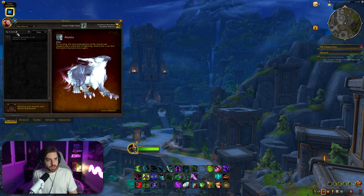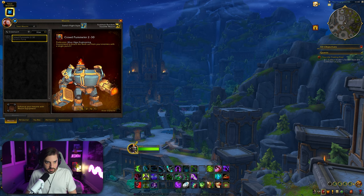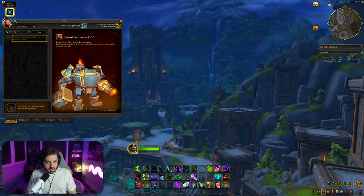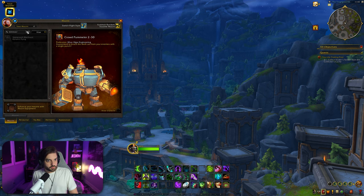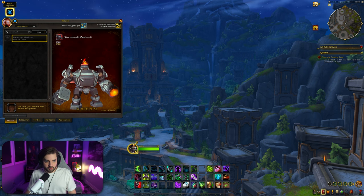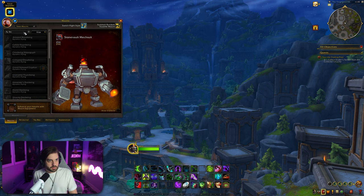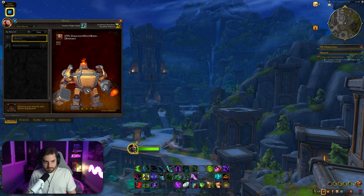Next one is Crowd Pummeler — this is a new type of mecha suit that engineering can make. This one in particular looks really cool. I like the color variants of it. There are a few other ones: the next one is called Stone Vault Mech Suit — not sure how you get this one, it just says placeholder — it's just a different color. Then we have the Dwarven Mech Boss, again same thing, slightly different color.